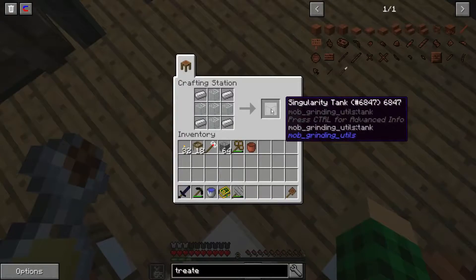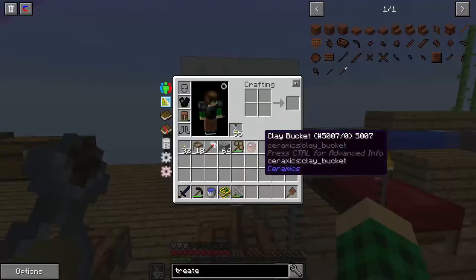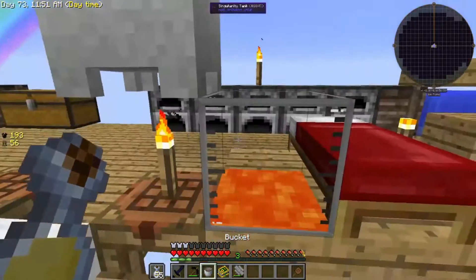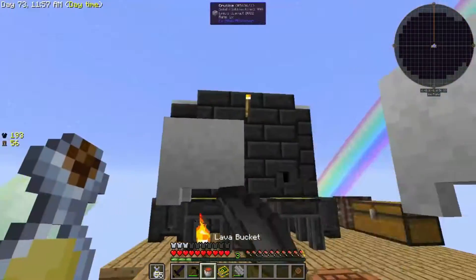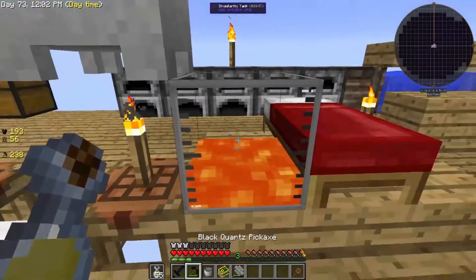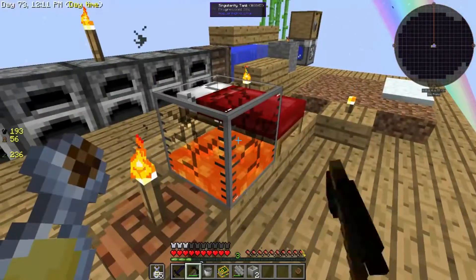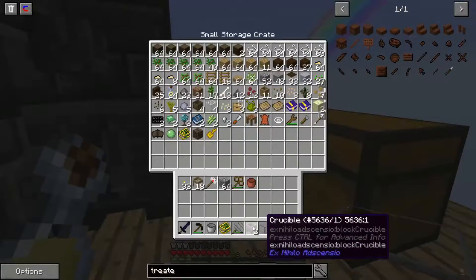I wanted to make a singularity tank, which is from Mob Grinding Details. It's basically a tank that holds 32 items. I want to take this water bucket away, and we can pour all of this back in here — it's 8 buckets worth of lava. Then I can take these crucibles off because they're not necessary. Grab the tank and put that in here for now.